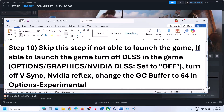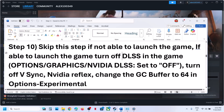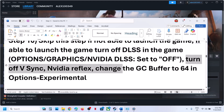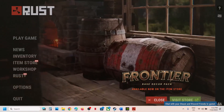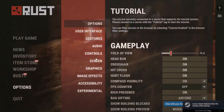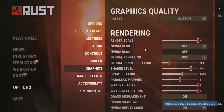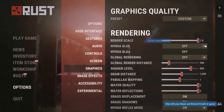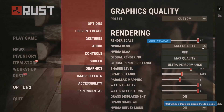You can skip this step if you are not able to launch the game. But if you can launch the game, turn off DLSS, turn off VSync, turn off NVIDIA Reflex, and change the GC buffer to 64 in the experimental options. Launch the game, go to Options, then Graphics — you can see NVIDIA DLSS. If it is set to Max Quality or Ultra Performance, turn it off.